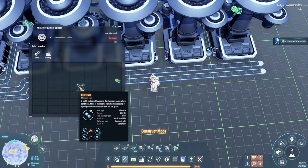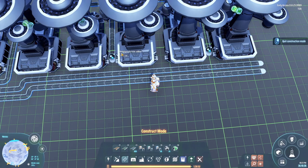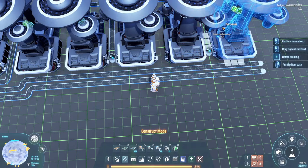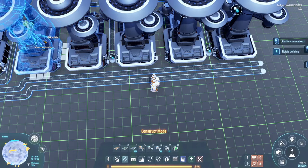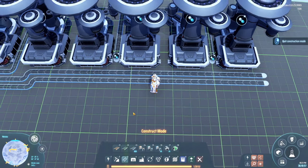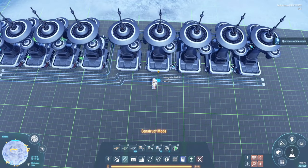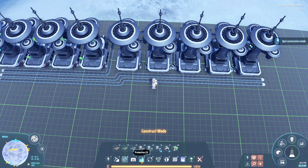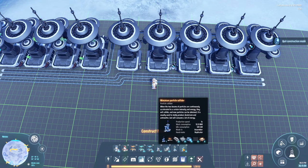Deuterium is a pretty straightforward recipe because it just needs hydrogen, and it's a pretty efficient recipe — you only need 10 hydrogen to make five deuterium. It's basically producing one deuterium per second and is a lot more efficient than doing it through the fractionators. It does cost you a lot of energy though; if you look at that building they are consuming 12 megawatts each.